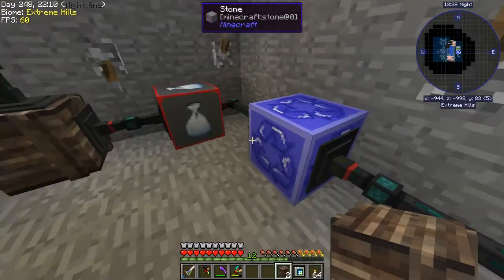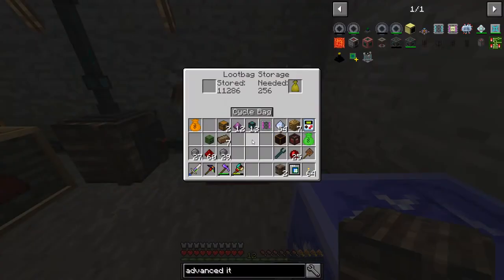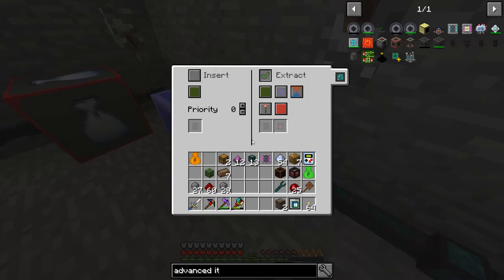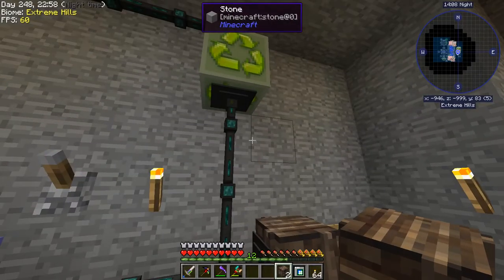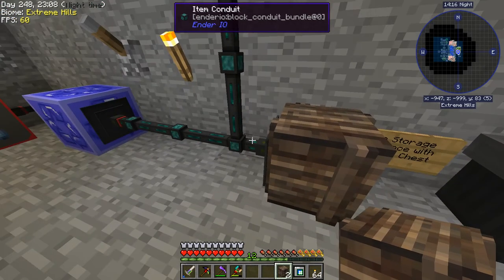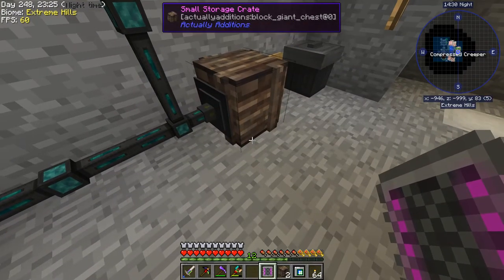We have 11,000 loot bags in here and if we start opening these... I did move this around a little bit so I need to set it up right. Now we should be opening — yeah. The easier thing to do here, rather than filter the stuff we don't care about into a trash can, is to filter the items we want into a box and everything else can go up here to be recycled. There's a lot more stuff that goes up here than in here.